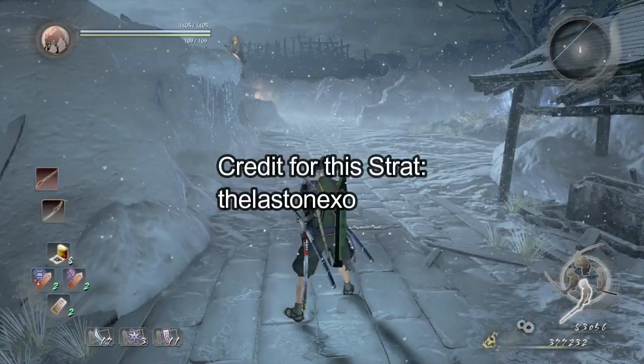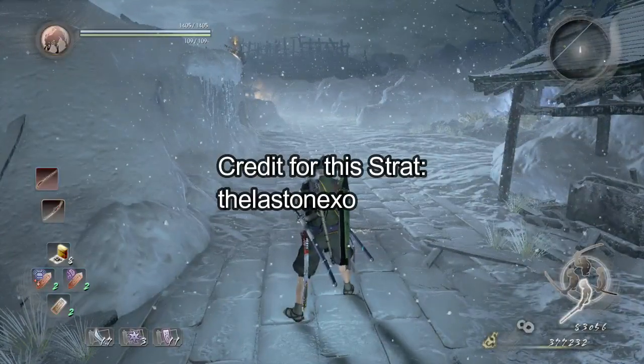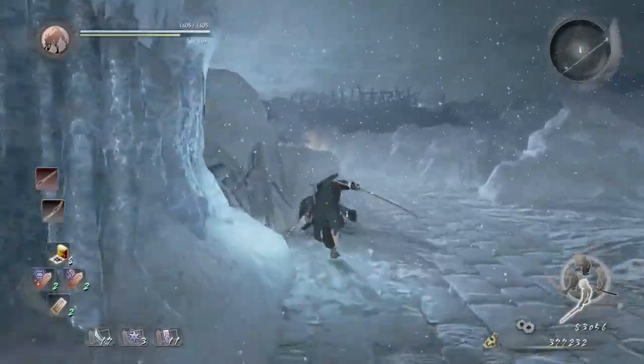This is PICS Beginner's Guide of Neo, Chapter 7: Falling Snow.